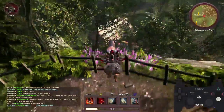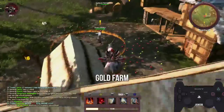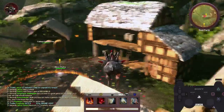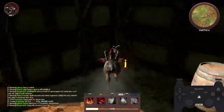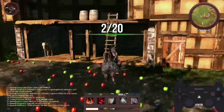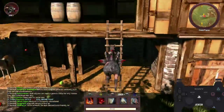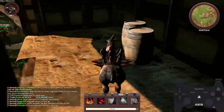From here, we need to get onto this roof, so just use both of your powers to get up here. From here, you can instantly go right into here. There are only 20 statues, which is nice. If you fail the jump, you can just do it from here.